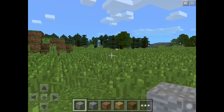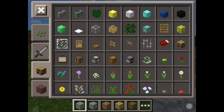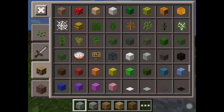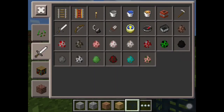So let's go ahead and check on the blocks here. A bunch of new cool blocks here, as well as flowers and decoration blocks, and mob spawners. We'll check that out in a little minute.